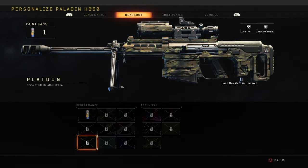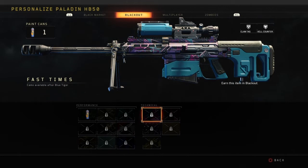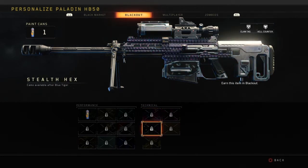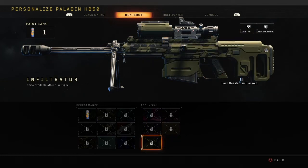Platoon, Frost — not bad. And my personal favorite from all the old Call of Duties is Blue Tiger, which I really want to get. Unfortunately it's one of the last ones you get. Then you have your challenge ones: Fast Times, Red Oyster — which is pretty sweet — Stealth Hex, Yacht Club, and Infiltrator.